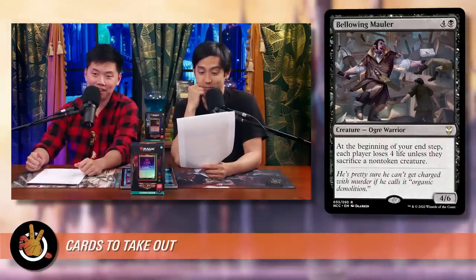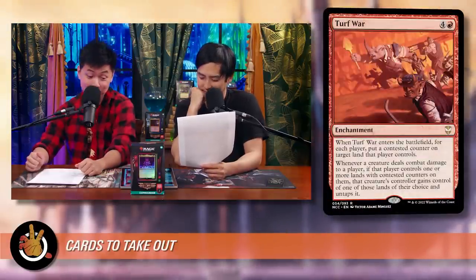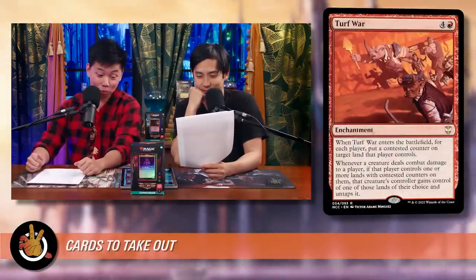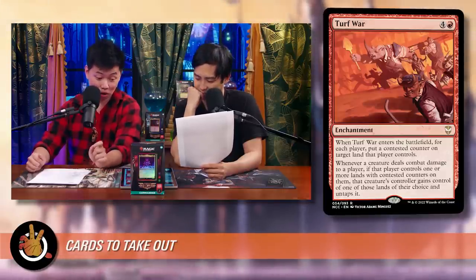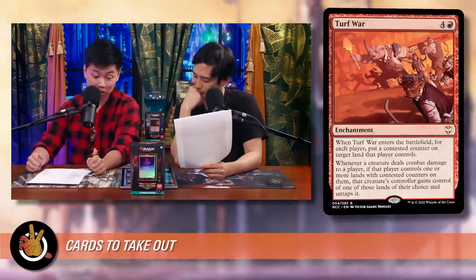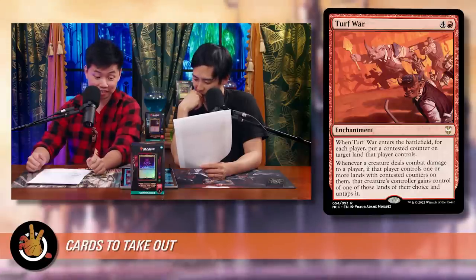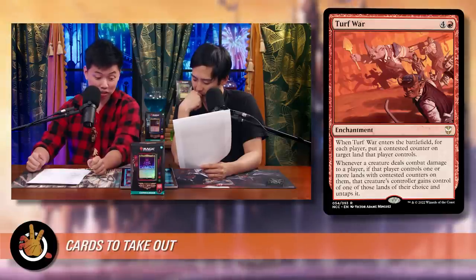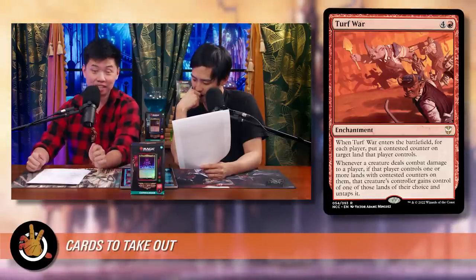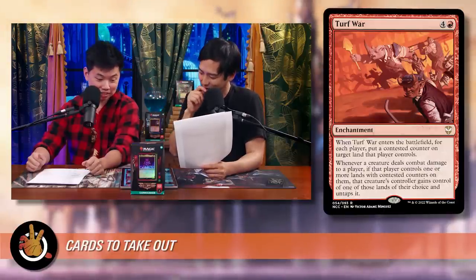Turf War is a painful cut — it's fun but not good enough. Four and a red enchantment: when it enters the battlefield, put a contested counter on a land each player controls. Whenever a creature deals combat damage to a player who controls lands with contested counters, that creature's controller gains control of one of those lands. Very chaotic and fun, but ultimately not efficient enough for this deck.